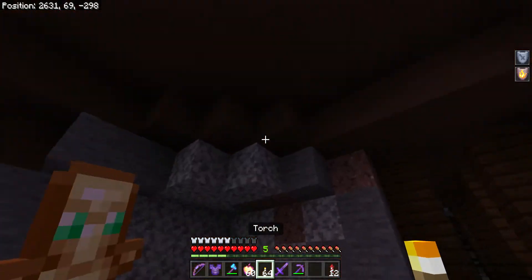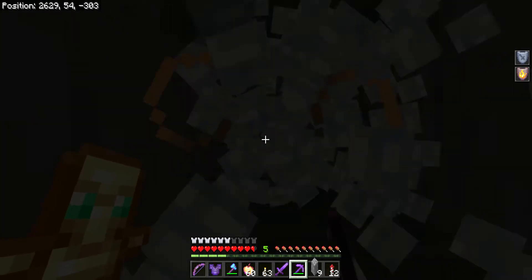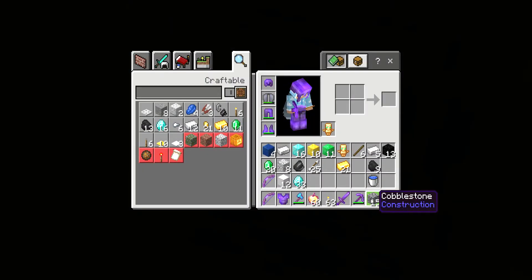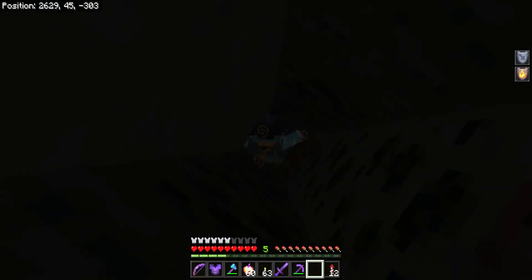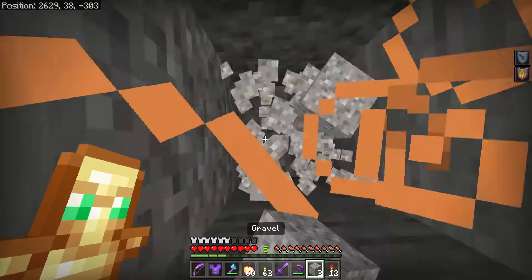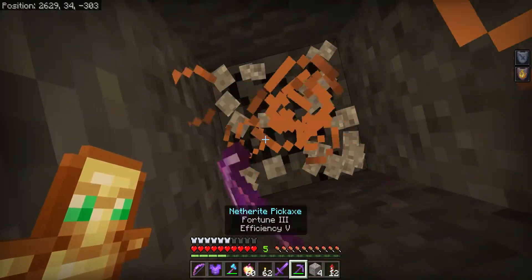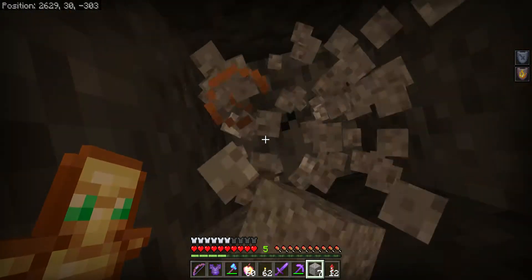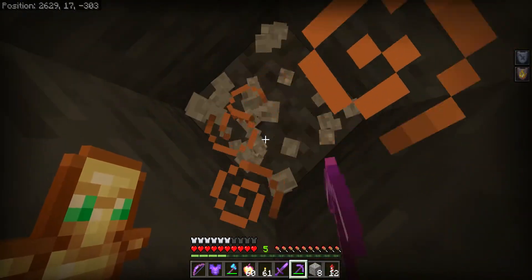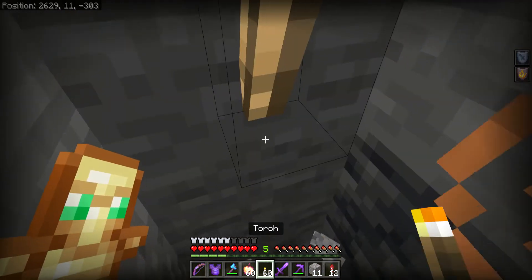I'm just going to dig down in search of lava. Casually, with Efficiency V. Digging straight down — I'm so prepared for it. I don't have a shovel. I don't have any wood. I'll light it up. Copper! We are going to find this lava in no time.